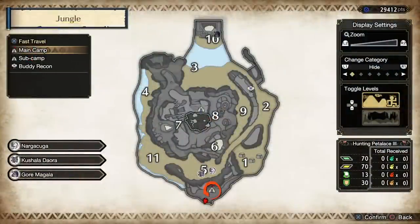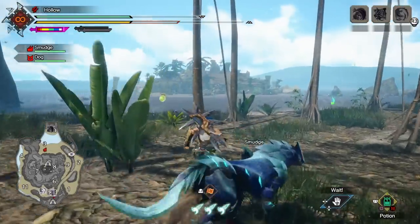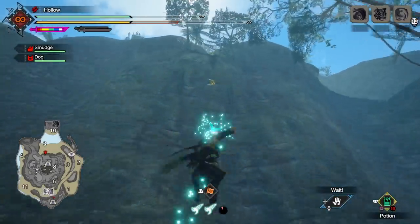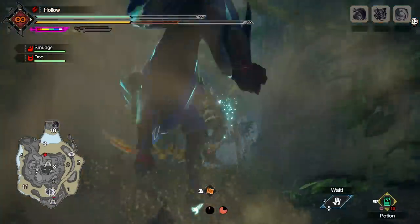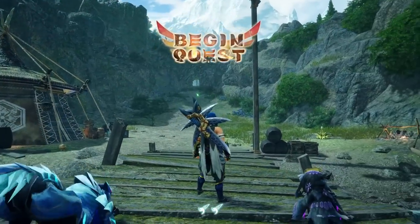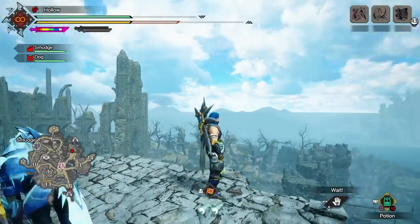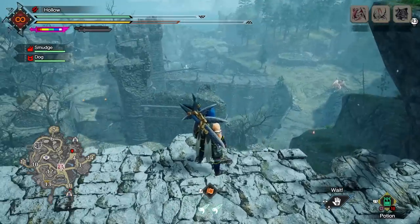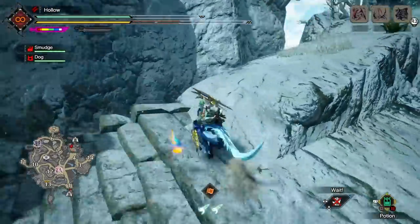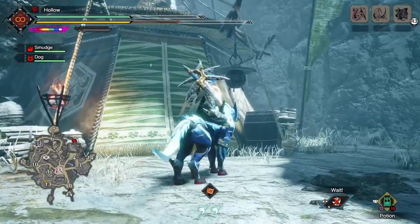First, in the jungle, the main camp is at the southern point and there's a sub camp you need to unlock via a request. To find it, come to area three at the north of the map, turn south toward the main wall, follow the golden beetles up the wall into a cave mouth, and it leads to the camp. On the Citadel, the sub camp is at the northeast — come to area four, climb the wall facing north, head into the hills, and you'll find the obvious suspicious-looking cave that leads straight to the camp.